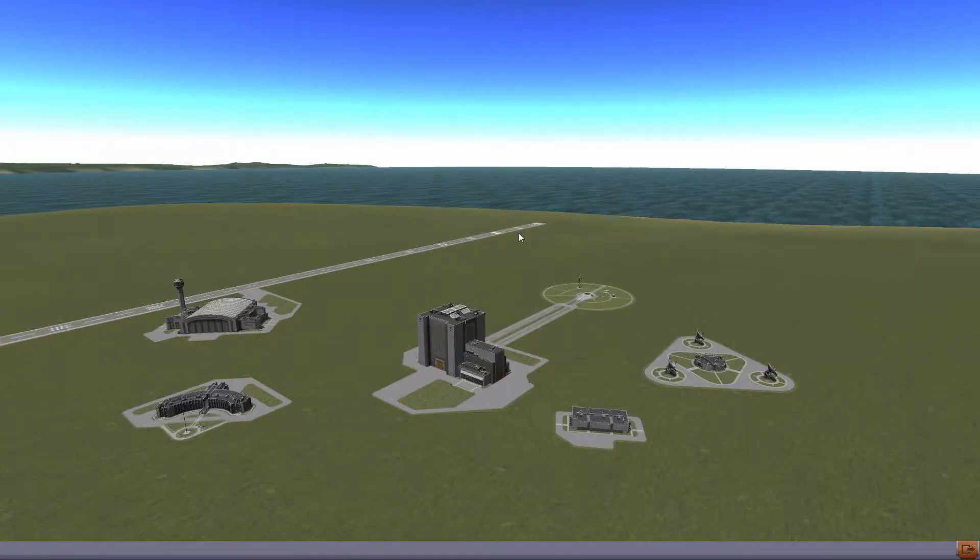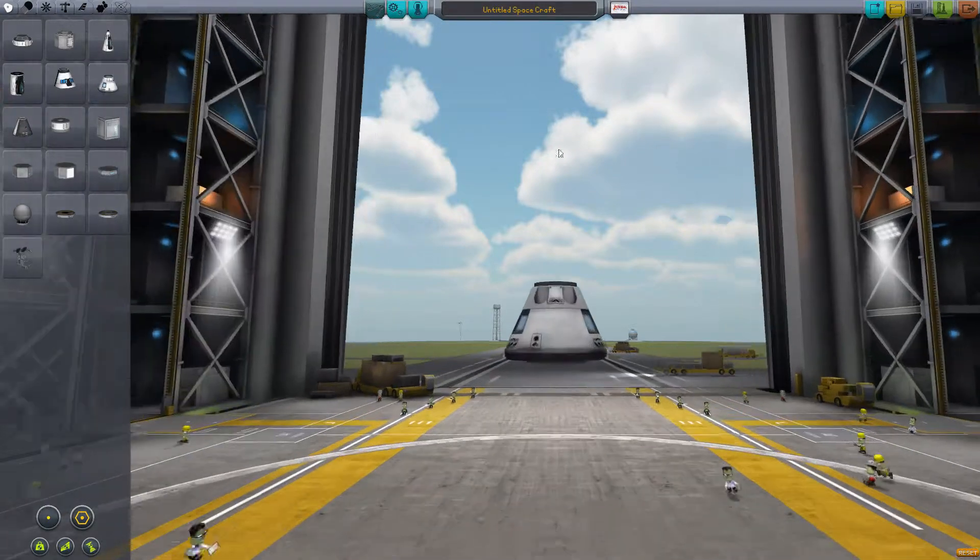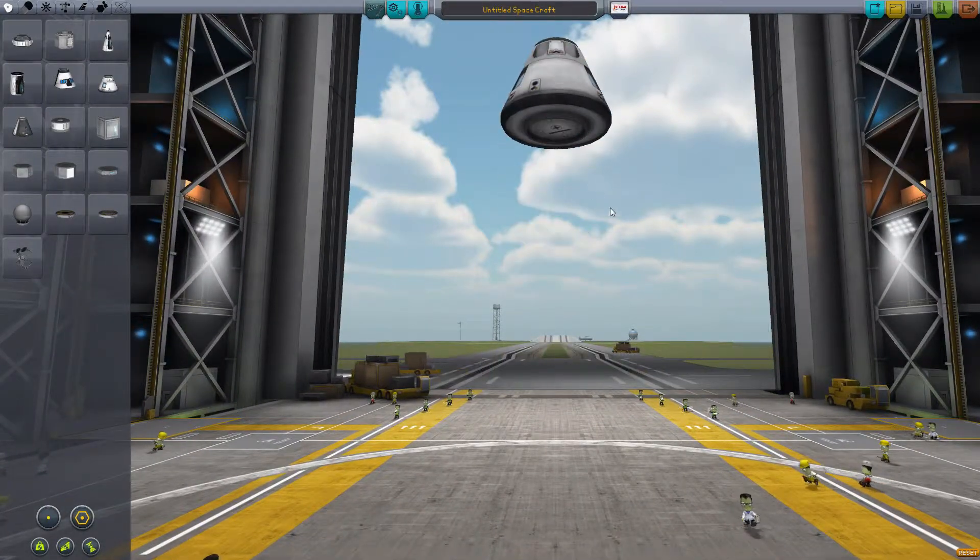Alright, here we are at the Space Center. Let's get in the construction building. Here we are inside the building. Let's make a larger rocket today — we're going to need it to get a satellite into orbit.